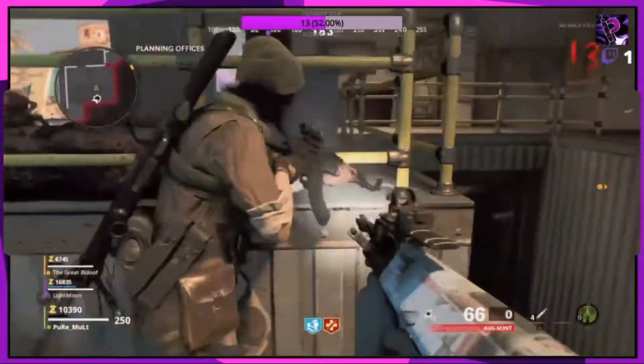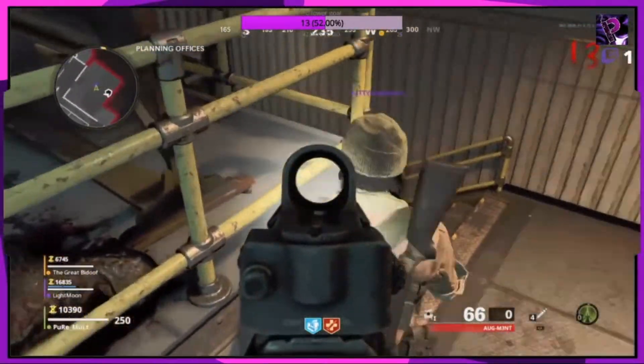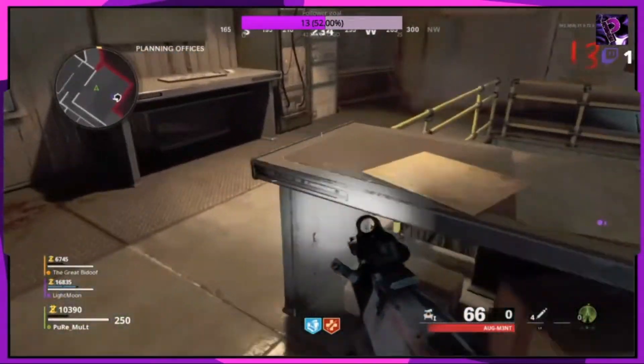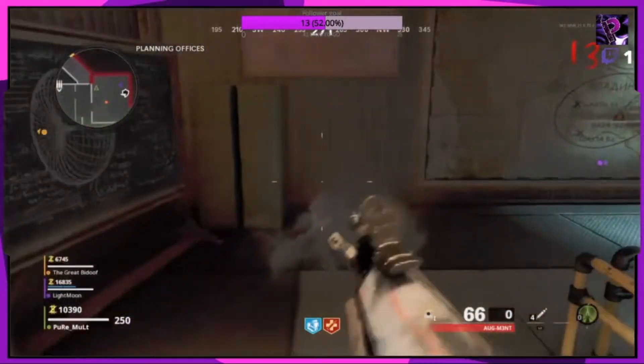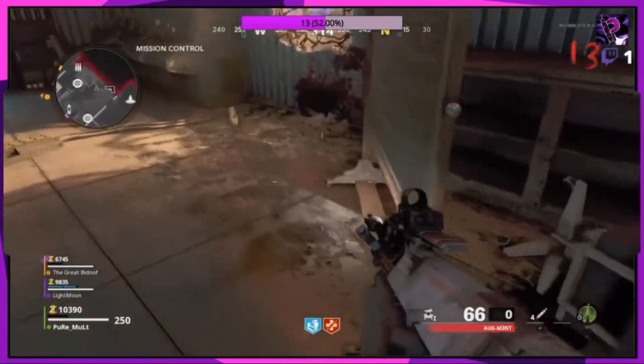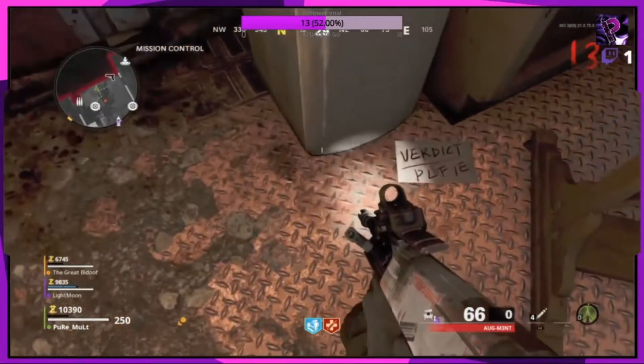Now if you're interested in following up on this, maybe doing your research or trying to decipher, the locations will be as followed. Right here in Planning Office is the first one. The next one, as you can see here in a second, is going to be in Mission Control, right here on the floor.